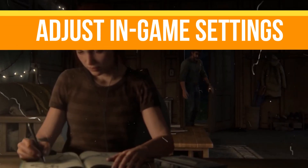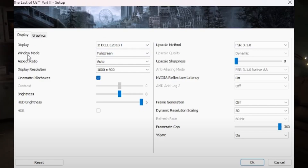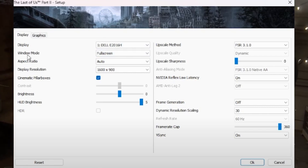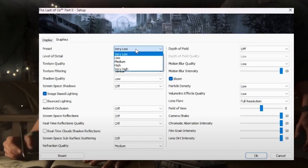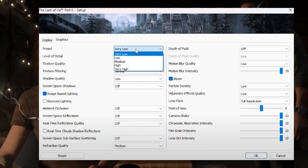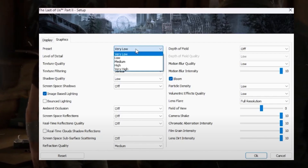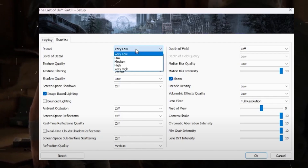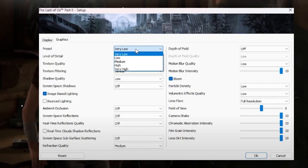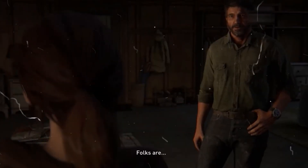The last thing is to adjust in-game settings. Set display mode to Full Screen or Borderless Windowed. Set upscaling to FSR or DLSS if available. For low-end PC gamers, set graphics preset to Low or Medium and turn off settings like Motion Blur, Depth of Field, and Screen Space Reflections. Enable Nvidia Reflex low latency mode, and turn off V-Sync as it can cause input lag.